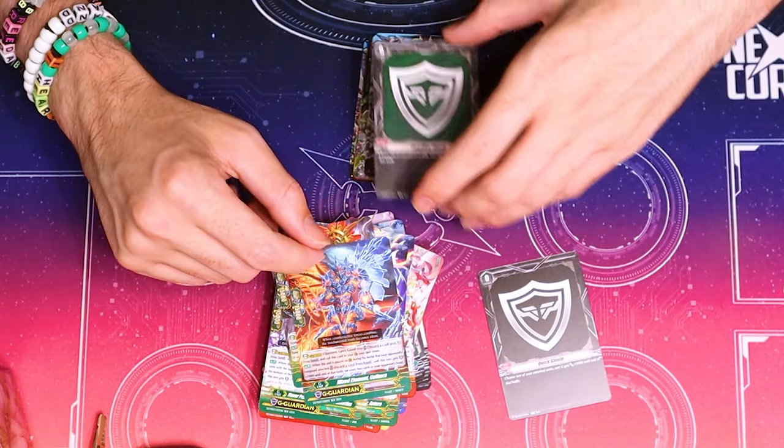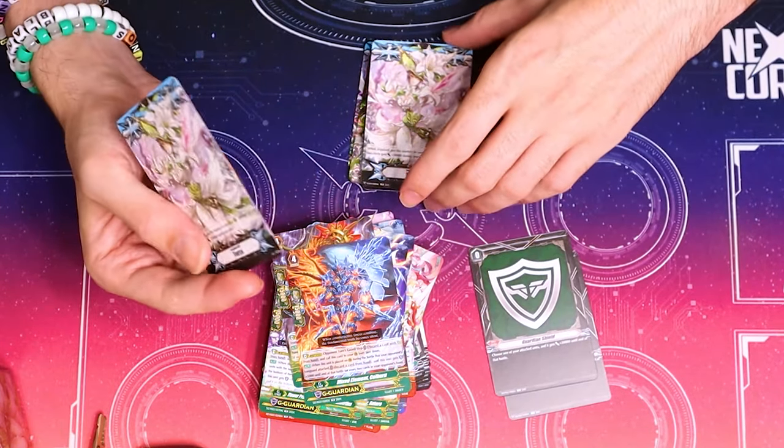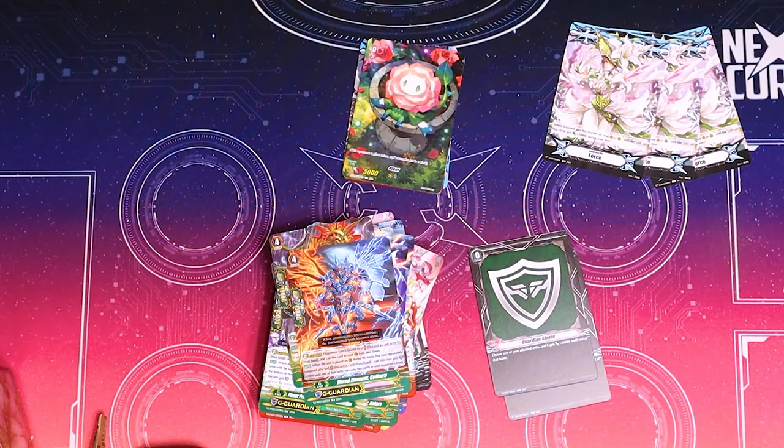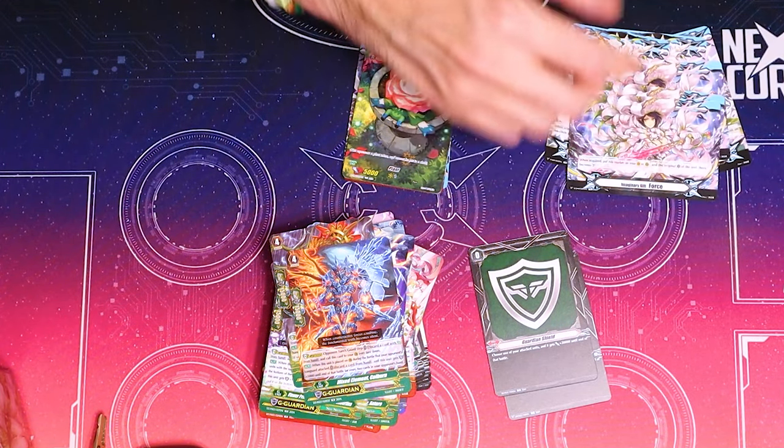Quick shield. Better quick shield. Cecilia themed gifts — they're not double-sided, but that's fine. It's the limit break for Force one and then the stride for Force two.